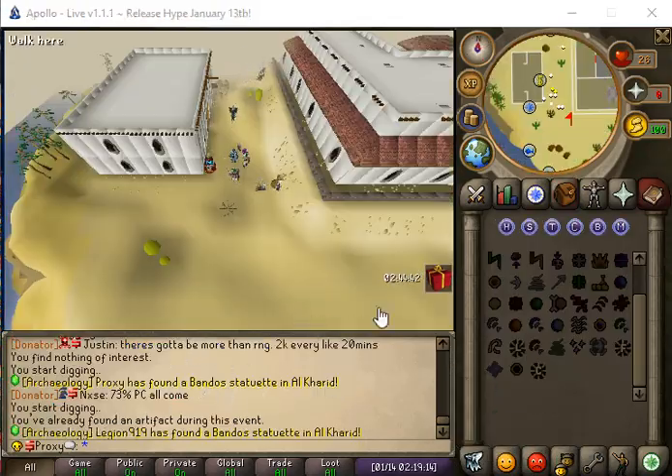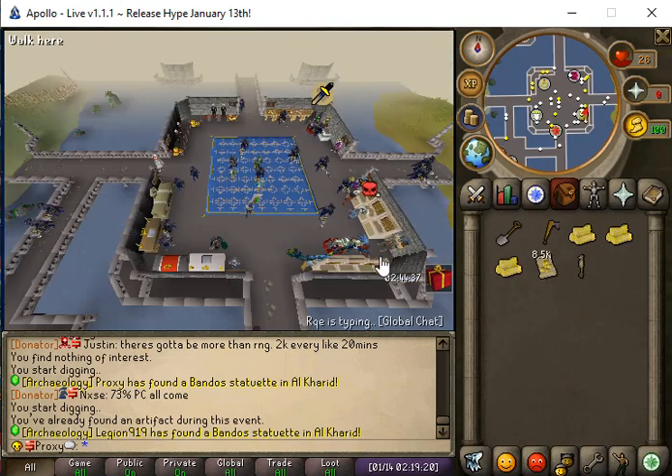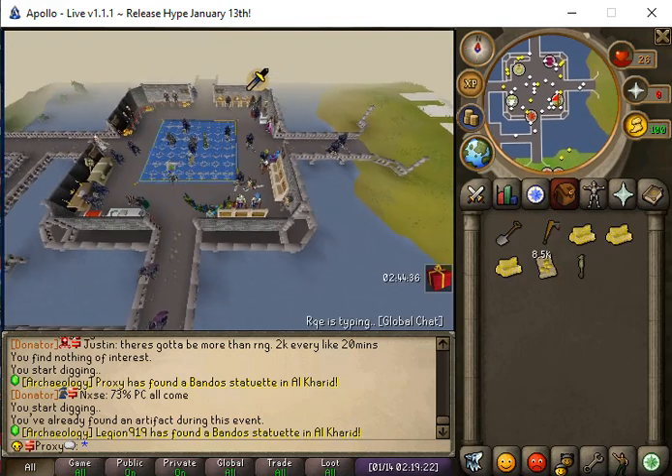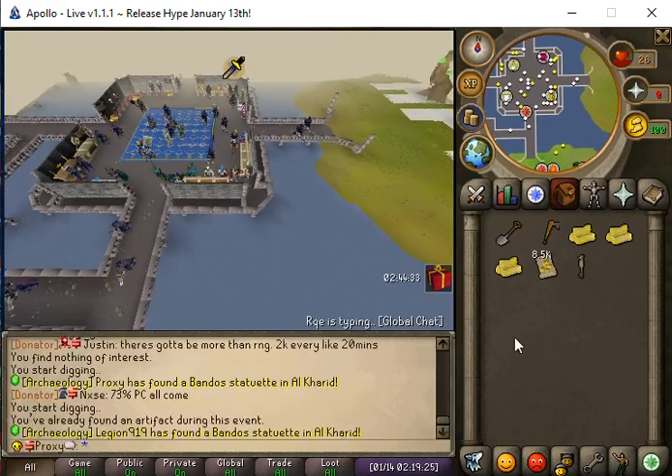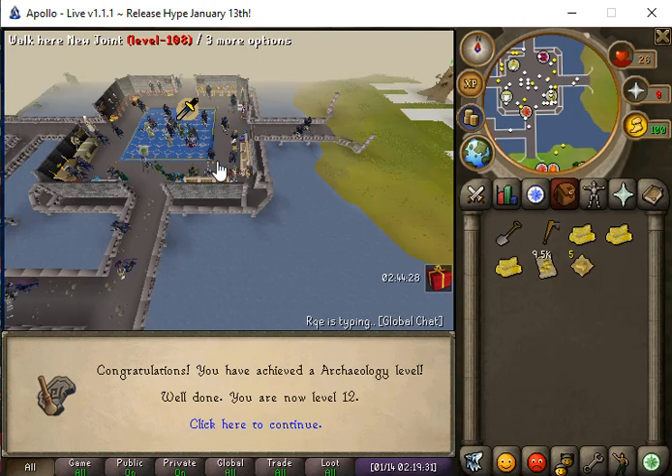We just found the Bat Bando statue in Alker Hood. Let's go home and trade it in to Mandreth. We'll get five instance tokens and now we are archaeology level 12.